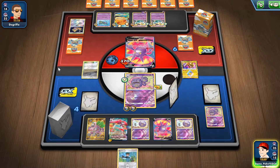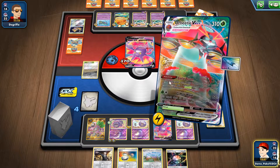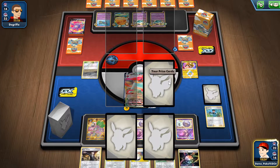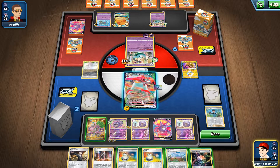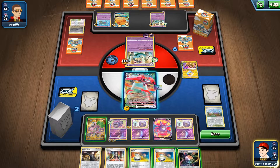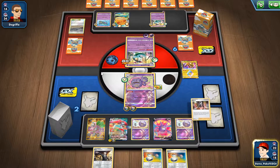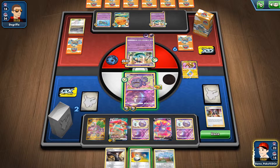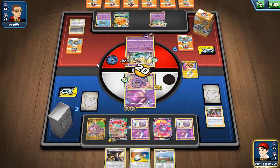I can use my Bird Keeper, draw myself a couple energies, use my ability to put one damage counter on all my opponent's Pokémon in play, knock the Crobat out. I do have Boss's Orders sitting in my hand as well. For now I'm just gonna counter his stadium and retreat onto my Wheezing. I'll play that energy and throw that Marnie play. Let's get to the Primate Wisdom — another stadium, that's good.